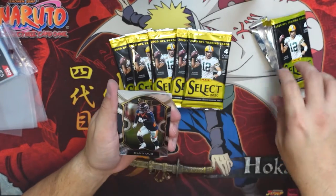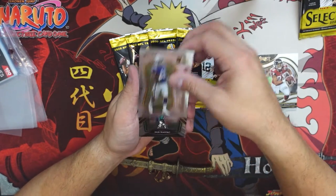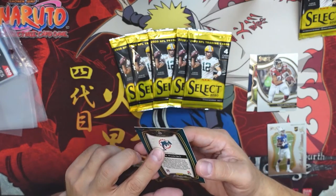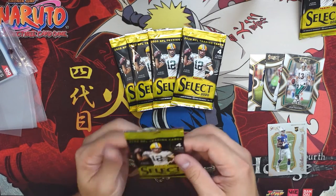Definitely one of the most attractive sets. Tony Gonzalez — very nice. Michael Pittman Jr., rookie. Dan Marino — club level, very nice. These cards, Select man, maybe the most underrated set.